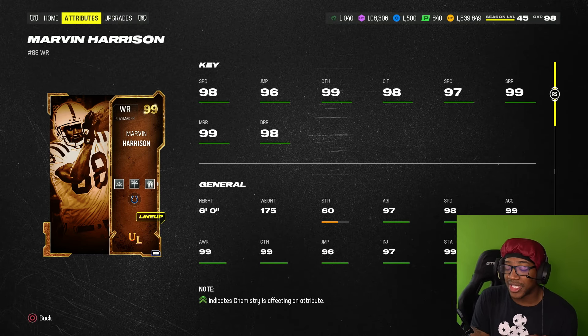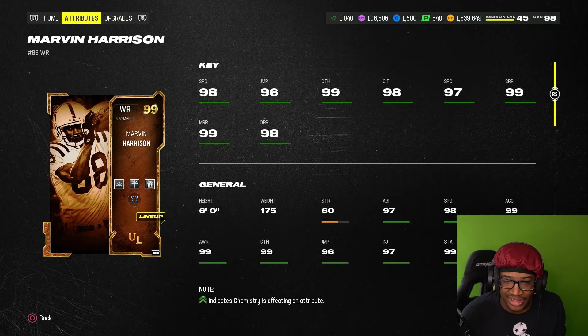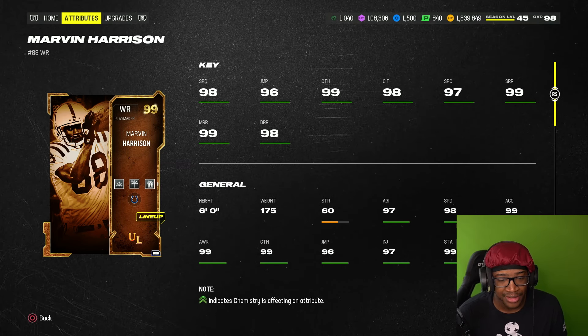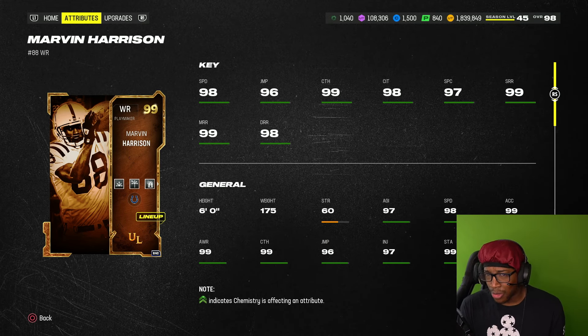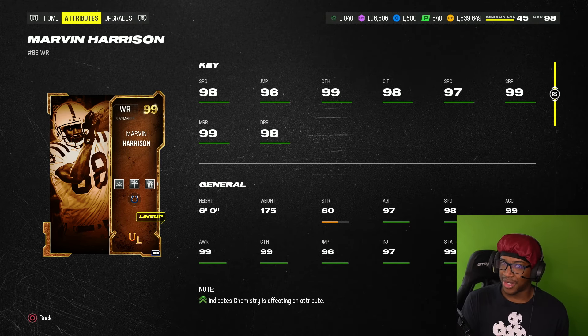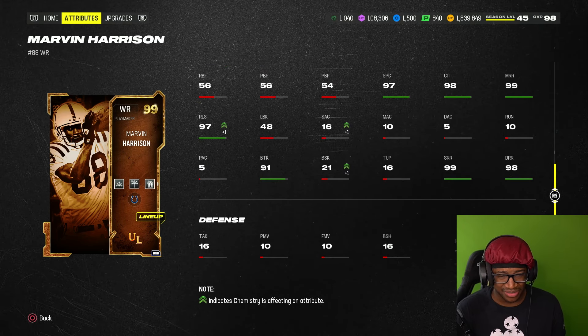We have Marvin Harrison Sr. — 98 speed. He's base 99, but it's okay. 96 jumping, 99 catch, 98 catch, 97 — 99 spec, 99 short, medium 98 deep. Right running, 6 foot 175 pounds. Some of y'all weigh more than him. Some of you guys are like in 7th grade, which is completely crazy. 99 OVR. The card is really, really good.